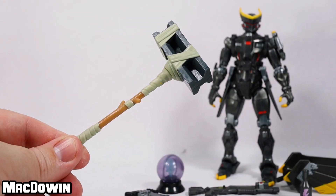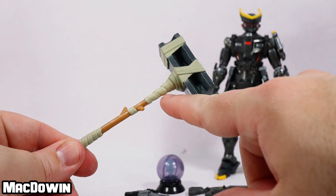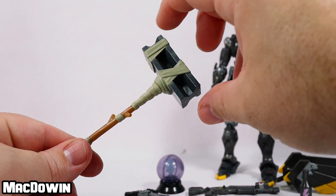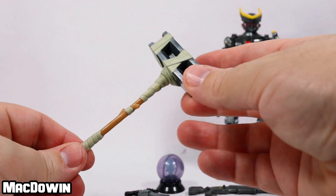Sentinel comes with a Bunker Basher harvesting tool. It's a big metal beam on the end of what seems to be a rather thin, small stick — surprised it doesn't just break right off. We'll flip it to the end, and there is the smiley face. That's pretty cool.